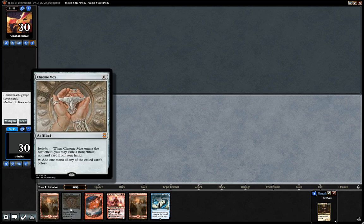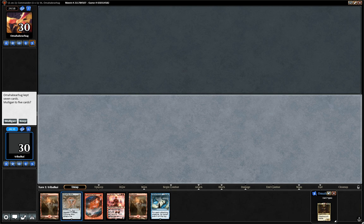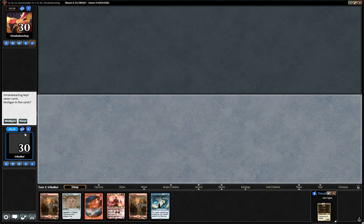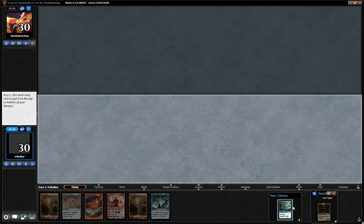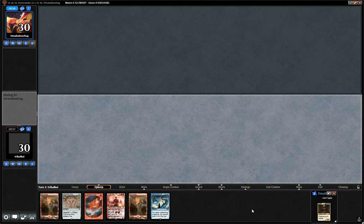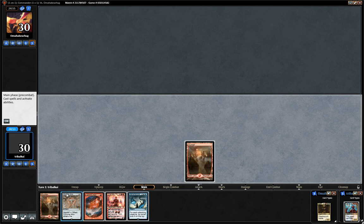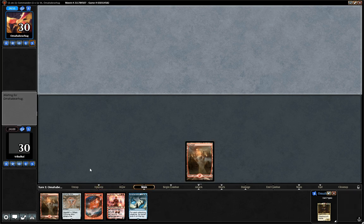This is the Chrome Mox — the way we exile something. I think we keep that and exile the Aether Spouts. Aether Spouts is a completely different card than Aether Sprouts, and that is pretty good on top. We can get into that on turn two, and good to hold up Lightning Bolt as well. I'll keep hold of the Chrome Mox for now, just in case they have a turn one Vandal Blast or something like that.